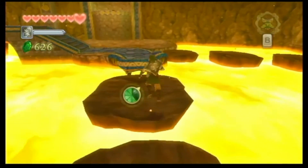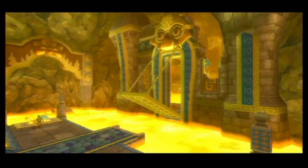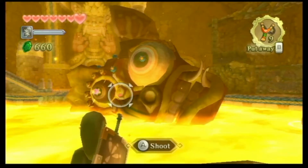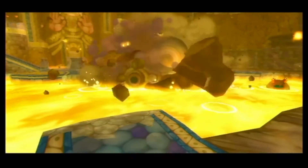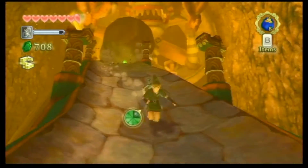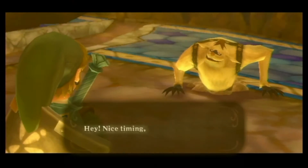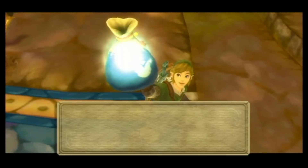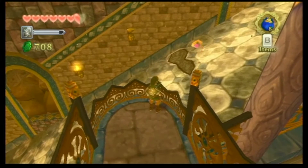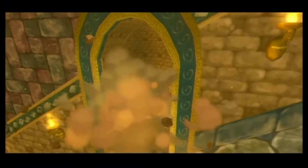This is the only dungeon on this list that I don't care for too much, and even it is still pretty fun to do. I have no idea why, but I'm typically not a fire level kind of guy - they just never really stick with me. However, the Earth Temple does have some redeeming qualities that make it a memorable dungeon, like rolling on that giant stone ball over a thin pathway of lava, or the Indiana Jones downhill run to get away with the boss key. Even the bomb bags play a great role in this dungeon. Normally bombs are kind of a generic item in the Zelda franchise, but the ability to throw and even roll them on the ground makes great use of bombs in ways we haven't seen before.